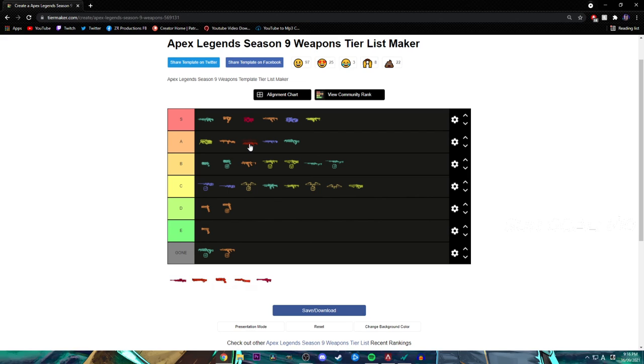Next, the shotguns — EVA-8 is A tier now, just below the Longbow. With something like Gibraltar you shred. I would have put it up in S tier before — it was just insane. But I'm not even a big fan of shotguns anymore. The EVA is the best shotgun in the game.